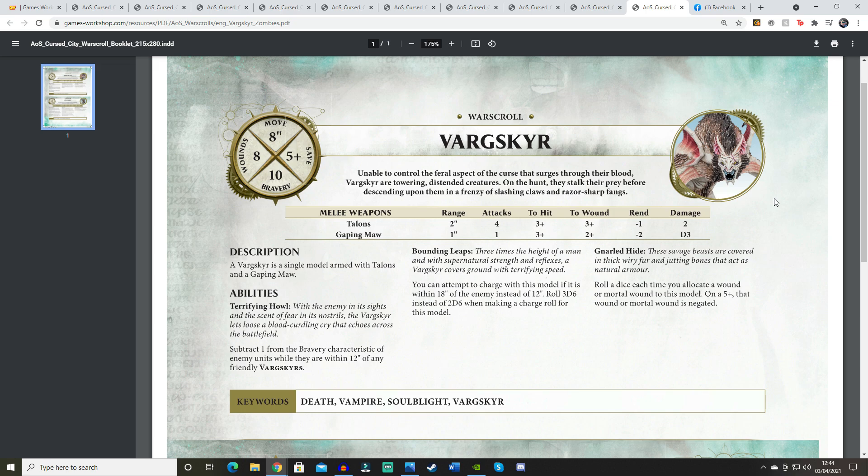The next ability is Bounding Leaps, which was teased a little while ago: you can attempt to charge if within 18 inches of an enemy instead of the normal 12, and roll 3D6 instead of 2D6. That's nice. Comparing to the Varghulf though — the Varghulf can fly and has better generic movement — so I think the Varghulf still surpasses it overall. Also, this model doesn't have the Soulblight Gravelords keyword, which is a concern.